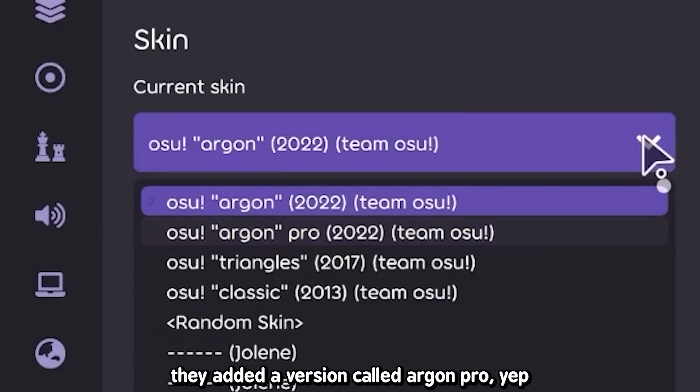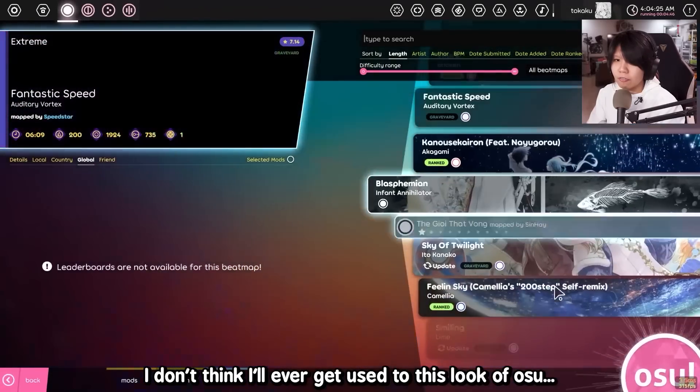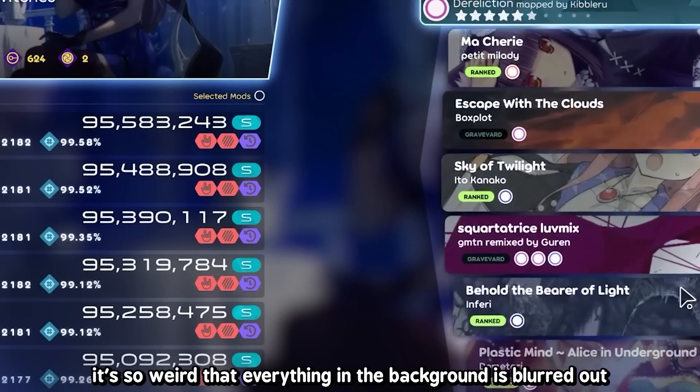Let me show you the other default skin. They added a version called Argon Pro. I don't think I'll ever get used to this look of osu!. It's so weird that everything in the background is blurred out.